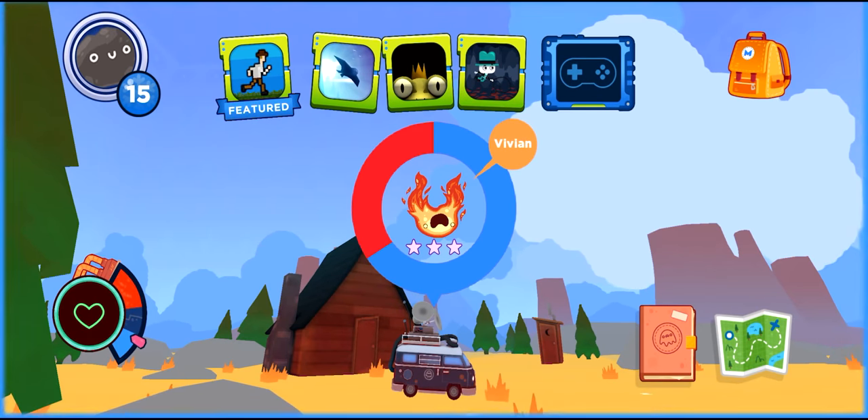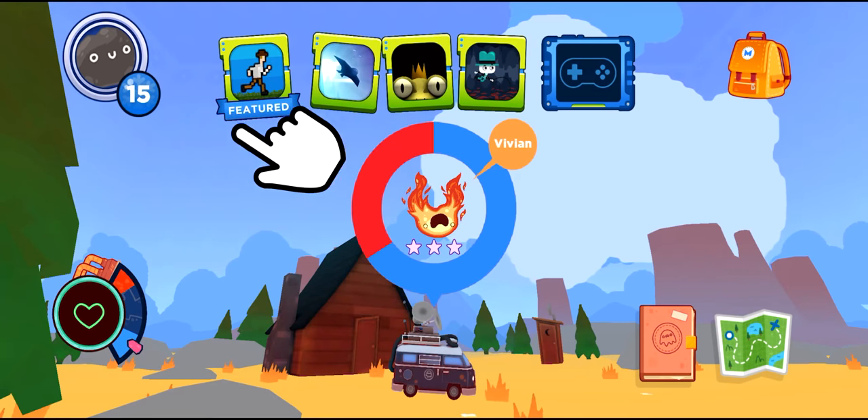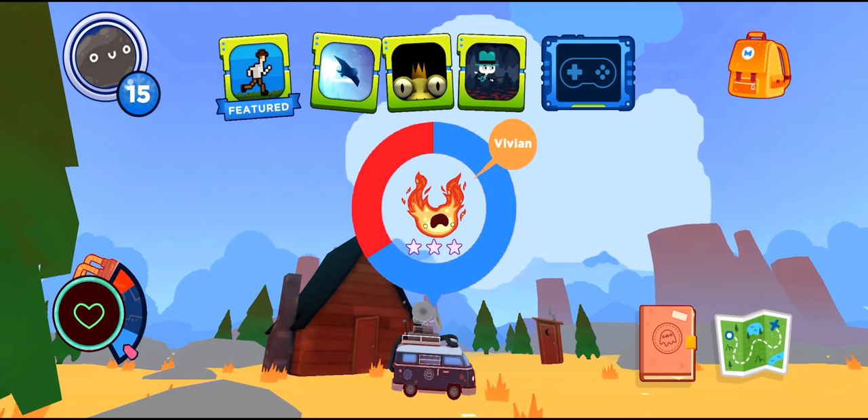Sometimes you'll cool and collect multiples of the same loveling, and that's important! Cooling down multiple lovelings unlocks new player portraits, which you can show off in the top left corner of the home screen.